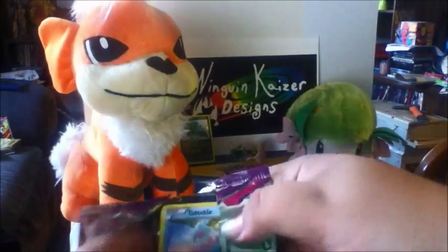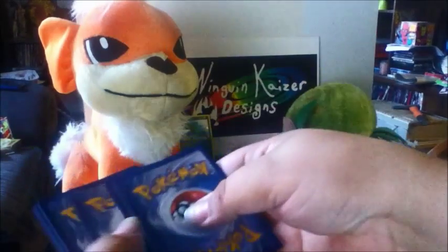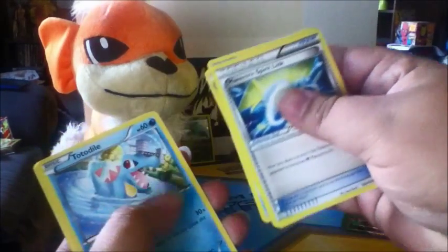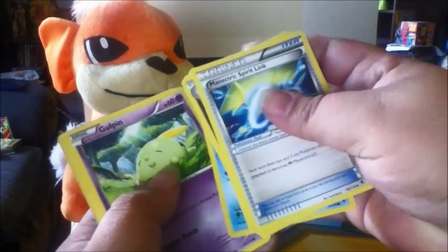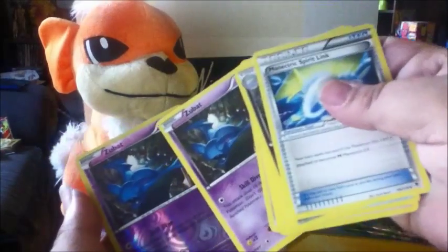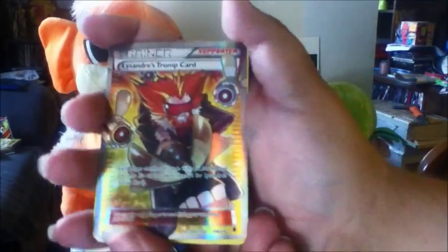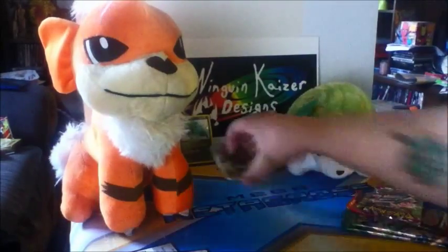I'm going to open up this XY Phantom Forces first — just pull it out from the back. We have a Sligoo, a Manectric Spirit Link, Crocnaw, Totodile, Frillish, Gulpin, Skarmory, Zubat — nice shiny Zubat to match the other one — and a Full Art Lysandre's Trump Card. That is a great way to start off this opening. I love it. I love Full Arts.